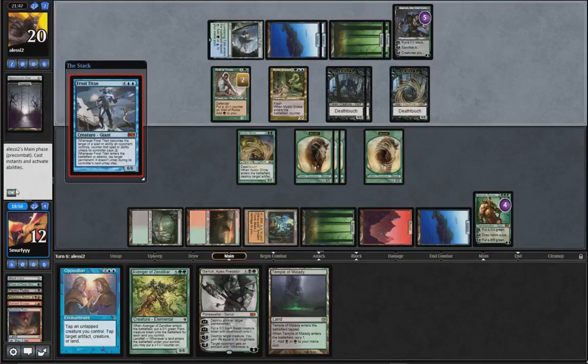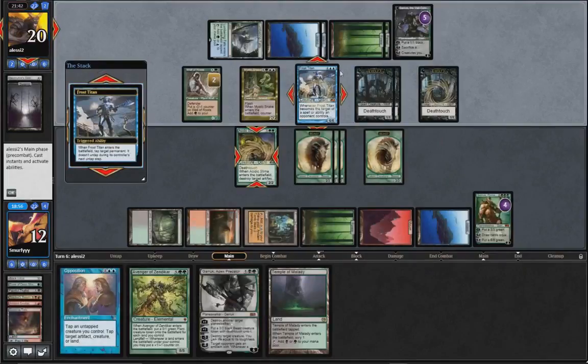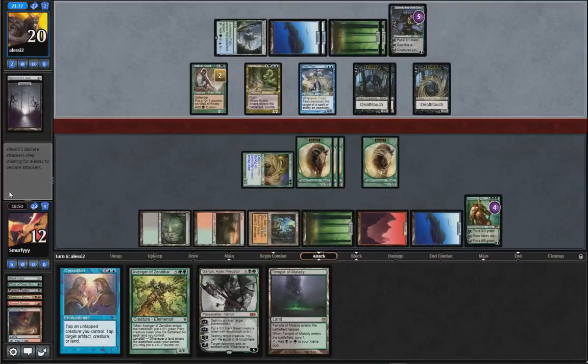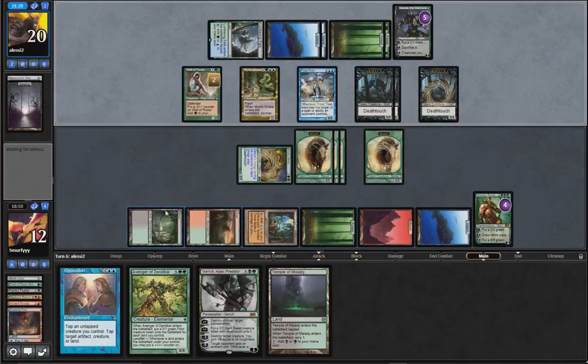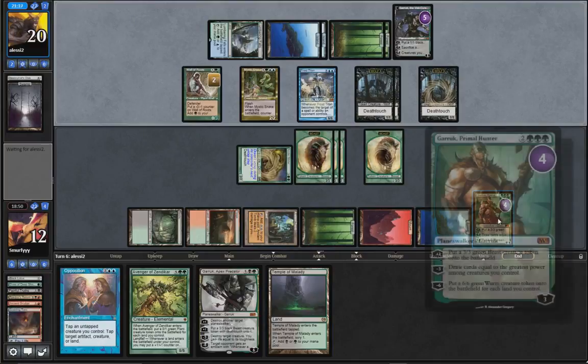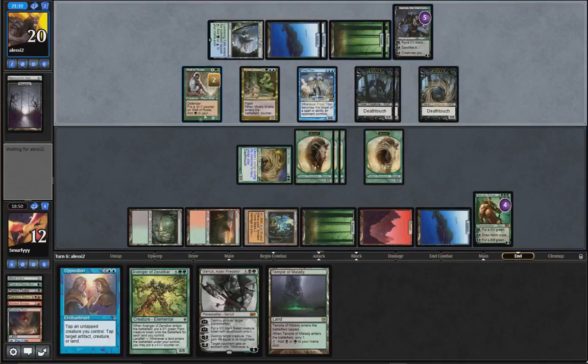Frost Titan - yeah that's pretty good. So 1, 2, 3, 4, 5, 6, 7, 8. Oh but this will come in tapped. Just trying to think if it's better - we can't Garruk unfortunately because the Frost Titan will counter it if we kill that.